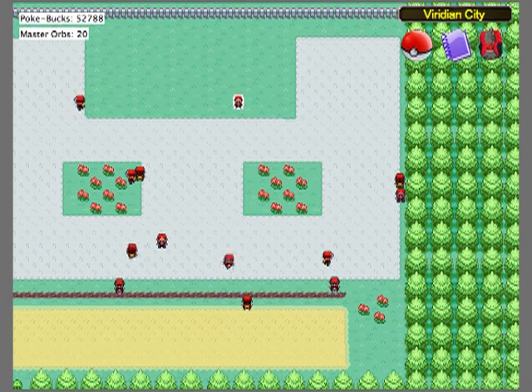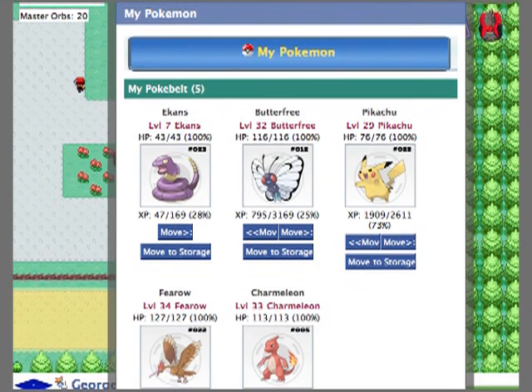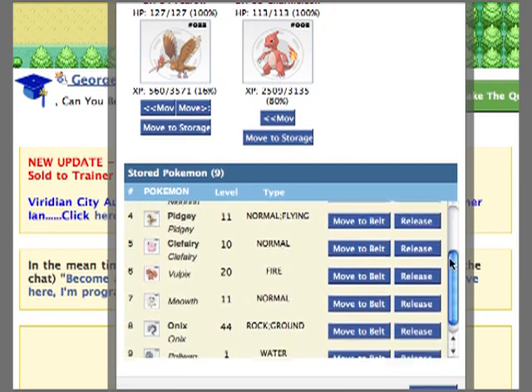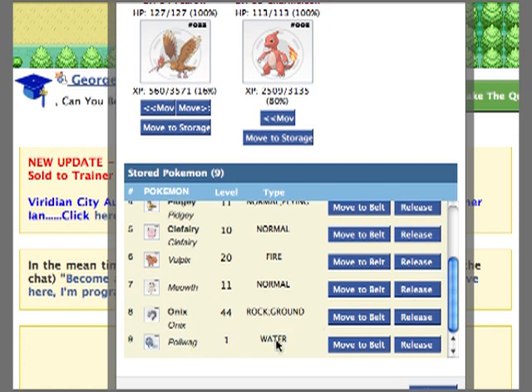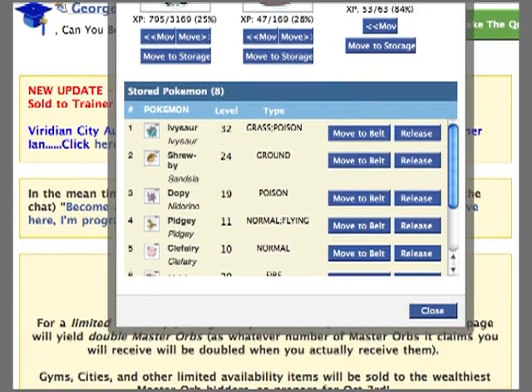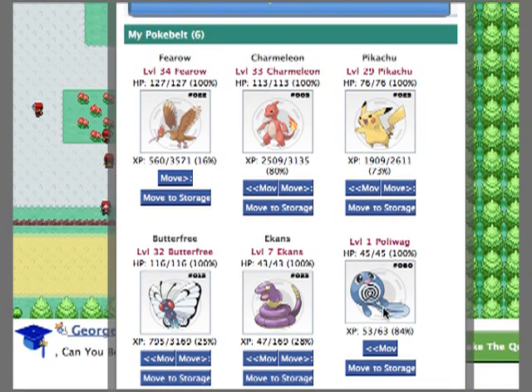So here we are now back in the Pokémon Adventure game, which is a completely different application. We're going to click on the Pokéball to browse my selection of Pokémon and scroll down to my stored Pokémon. If you remember, I put my Poliwag into storage in the Send Pokémon application — and there he is. I just moved him up to my belt and he is a level one Poliwag that I can effectively use in this application. And there you have it — it's just about that simple. I hope this tutorial has been fairly informative, and good luck.